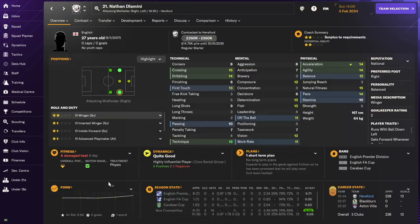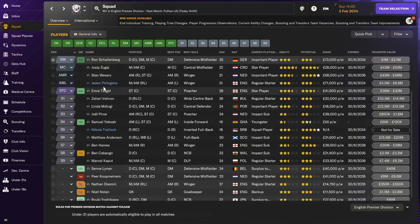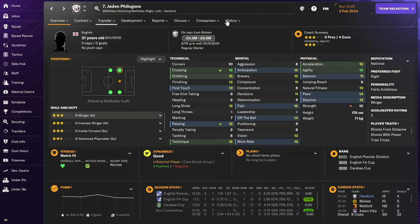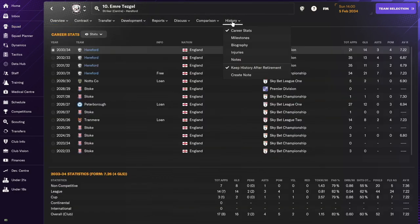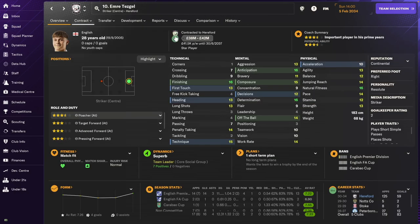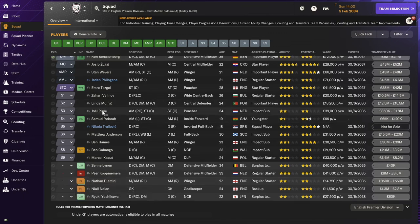On the right side of attack we have one new player, Ben Hames — you might remember him from previous episodes. He's been with us a couple of times on loan from Stoke but this time we bought him outright. He's on the right along with Stan Weavers. On the left, I loaned out Ryle Owen and moved Nathan Lamy back to the left again — he keeps switching between right and left. He'll probably move on next season to be fair. Jaden is still with us on loan on the left side as well. In attack we have Emre Tezgel, who is actually fighting for top scorer of the league, which is a bit surprising, with Joel as backup.